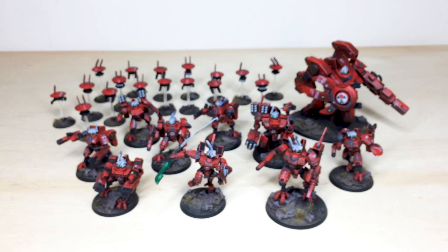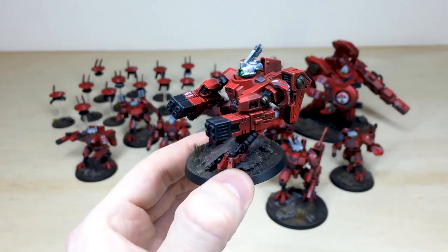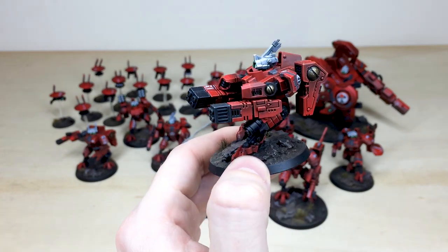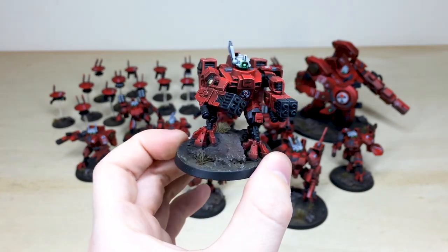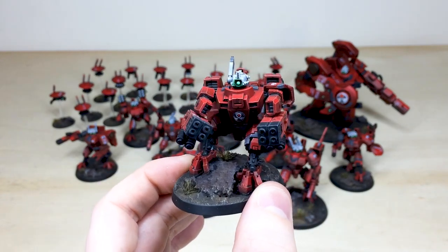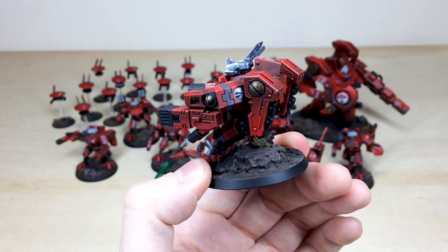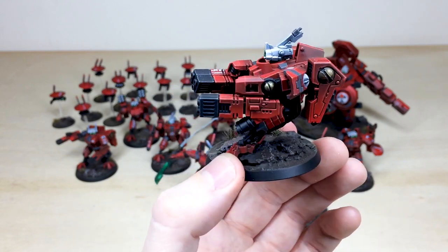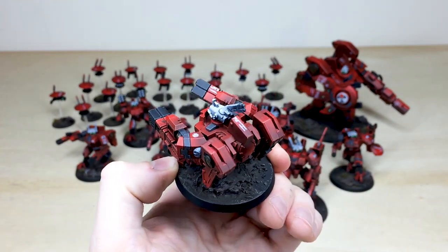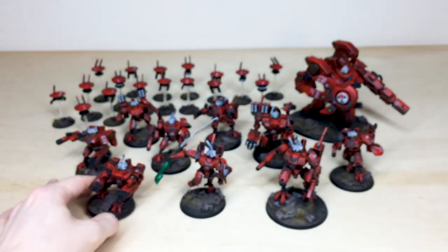Next up we have two additional commanders that go with this force. First is this awesome commander - the amount of melters this guy's packing, you do not want to get near him. The pose is brilliant, really looking like maximum fire on one target. You can see the lovely subtle green glow on the head, the nice gray bands on some bits of armor denoting that grayish colorway, and weathered Tau symbols on the top of the suit and on the guns.